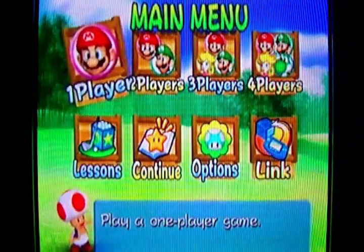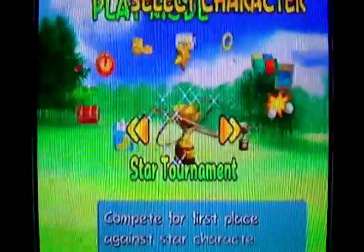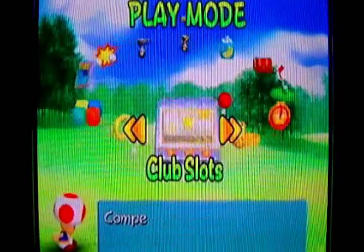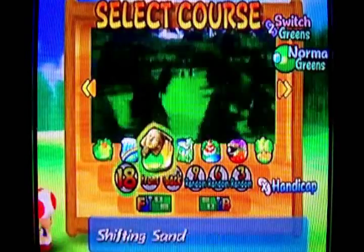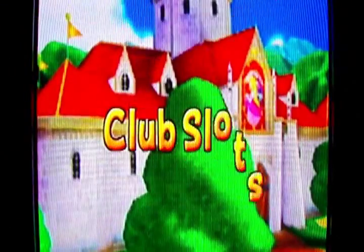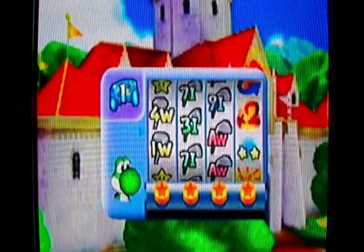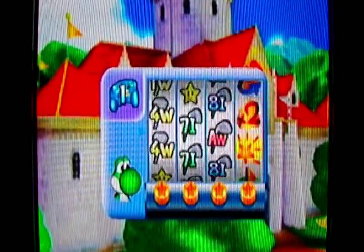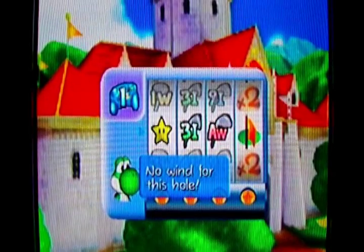So it doesn't pay to do a walkthrough on it. The next thing is the club slots here. I'll do four slots just for the heck of it, and I'll do it on the Peach's Castle Grounds course. Before you play a hole, there'll be this little slot machine, and this will determine which clubs, how much wind, how many points you get for the hole, stuff like that.